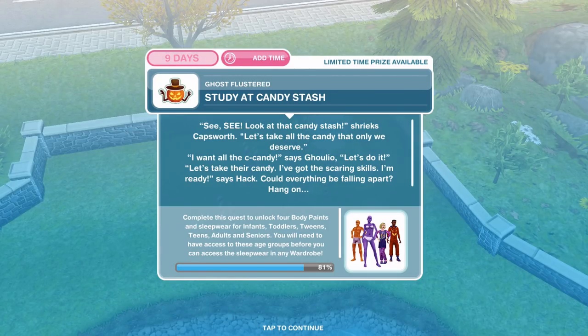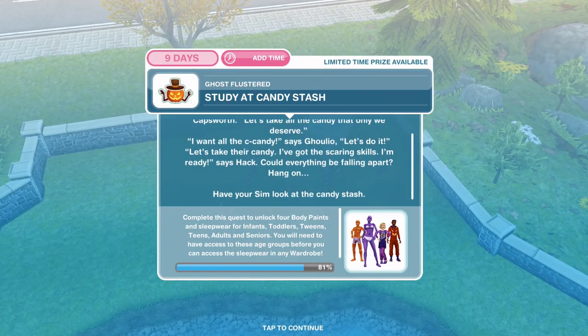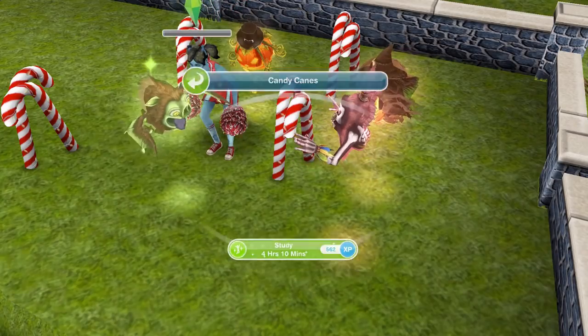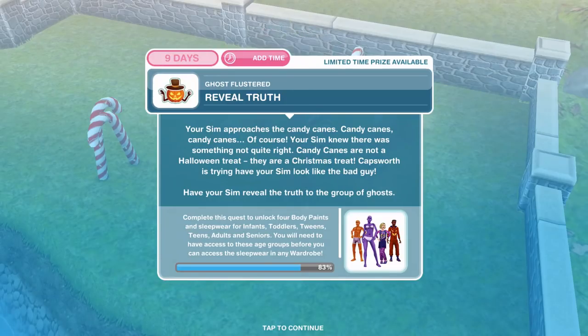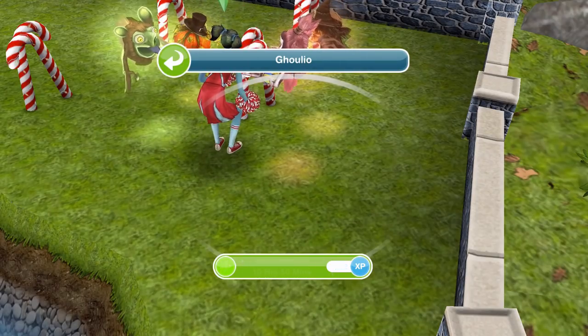Now we need to study the candy stash. Look at that candy stash shrieks Capsworth — let's take all that candy that only we deserve! Could everything be falling apart? Have your Sim look at the candy stash for four hours ten minutes. Your Sim approaches the candy canes — candy canes, of course! Your Sim knew there was something not quite right: candy canes are not a Halloween treat, they're a Christmas treat. Capsworth is trying to have your Sim look like the bad guy — have your Sim reveal the truth to the group of ghosts. Click on the exclamation mark, reveal truth is 10 hours and 50 minutes.